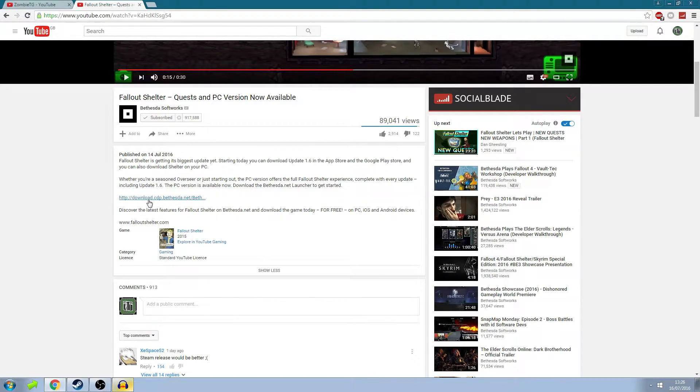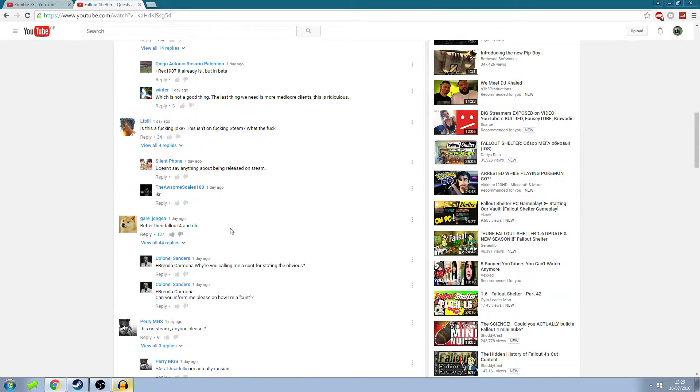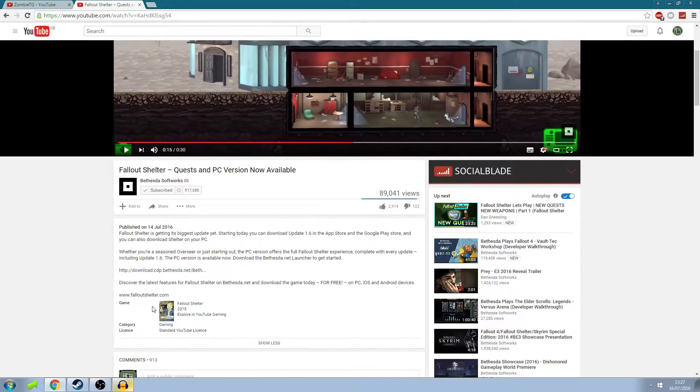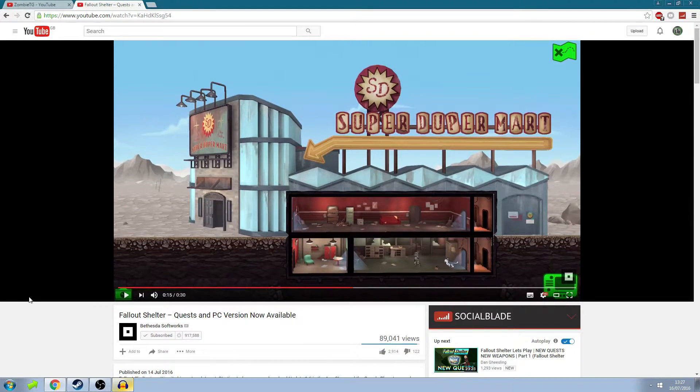When you click on the link in the description below, it will start to download the Bethesda.net launcher. Once you download that, you just go through the installation process and it will be installed. A lot of people are saying a Steam release would be better and asking why it's not on Steam. I don't get the point — it took me like 10 minutes to download the game. I don't understand what people's problem is, but people are having some struggle with downloading the game, which is why I'm making this video.